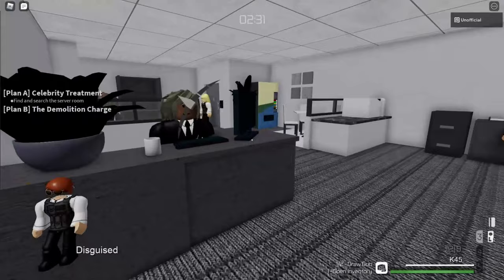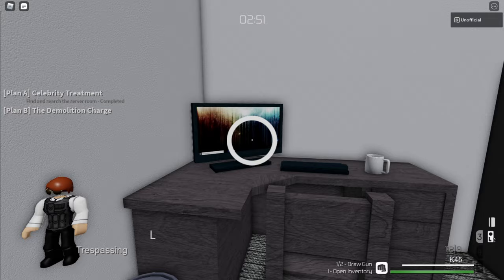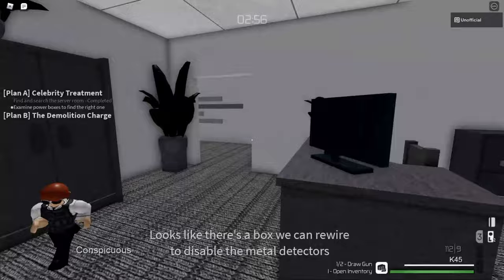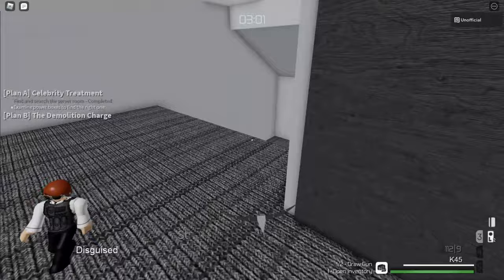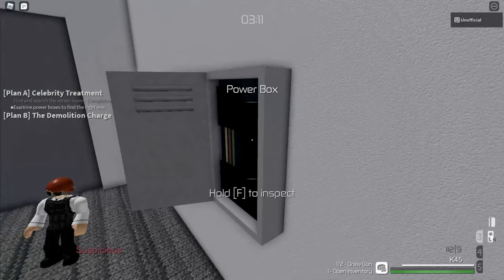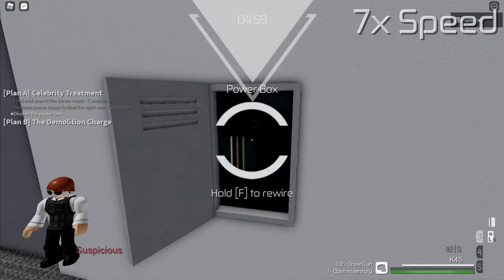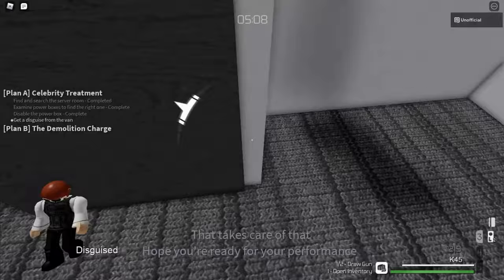The other room you need to find is the server room, though it doesn't matter if you take out the camera operator before or after. Once you get inside, you need to search the computer. Depending on RNG, there are two things that can happen. The first scenario is that you have to check power boxes until you find the right one. The power boxes are scattered throughout the map and can be in any room except the server room and the manager's office. Some locations are kind of out in the open, so you may need to wait for nearby NPCs to leave before interacting with them. Once you find the right one, disabling it will disable the metal detectors in the vault room. You cannot go inside until you disable the detectors, or else you'll raise the alarm.